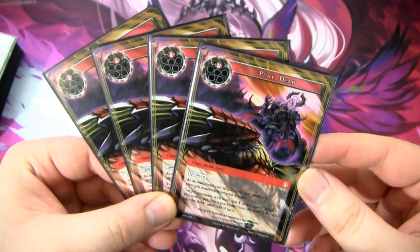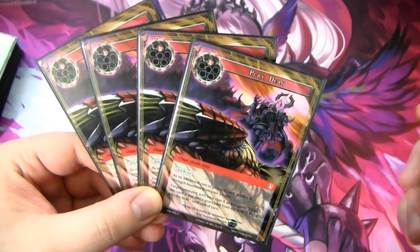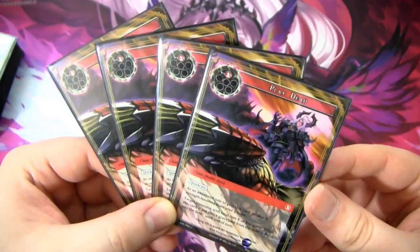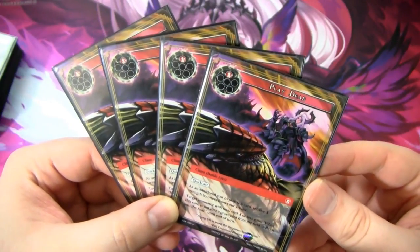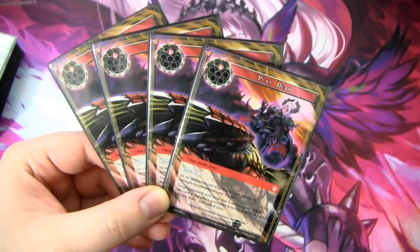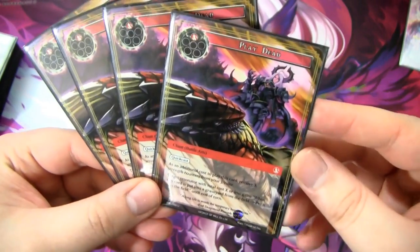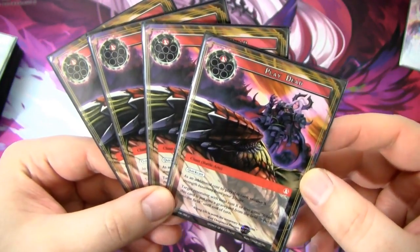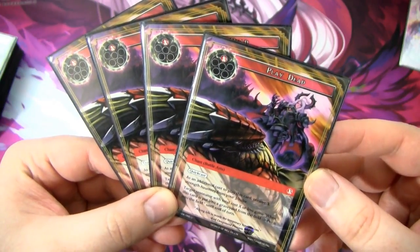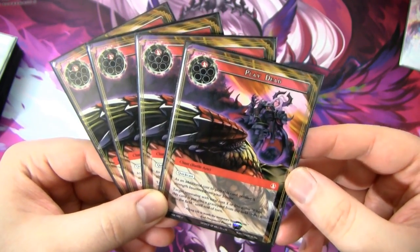Before the rest of the deck, I want to cover Playdead, because this card is a key linchpin of this deck — it's so good and interacts in an almost broken way. Playdead is a chant battle arts for one fire with quick cast. As an additional cost to play it, you remove X strength counters from your J-Ruler. Target resonator with total cost X or less gains: when this card is put into a graveyard from the field, put it back into the field until end of turn.